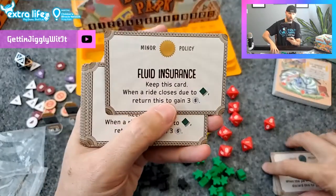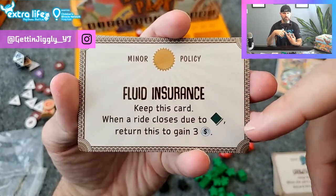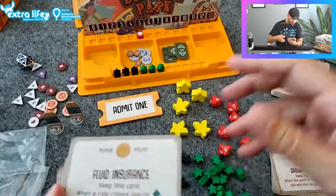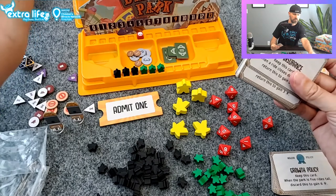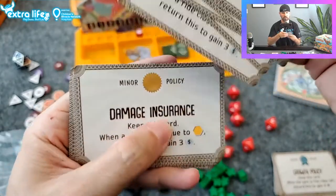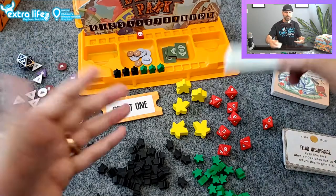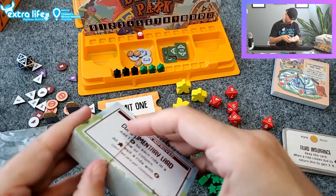You turn the major ones in to get money whenever those conditions occur. The minor ones are when your ride gets shut down — then you get these. For example, 'keep this card when a ride closes due to a black square, return this to gain three money.' So there are different shapes — round, triangle, diamond, square, octagon, circle — and if your ride closes due to that shape's reason, you can trade it in. It's basically insurance fraud: you claim the policy to get some money. That's how those old janky parks run — they run until they get recorded on the news and are forced to shut down.